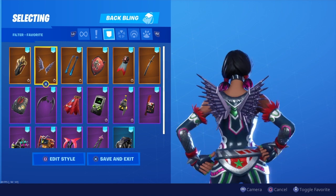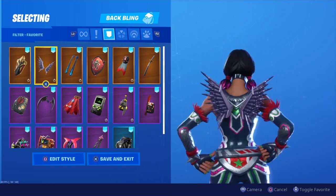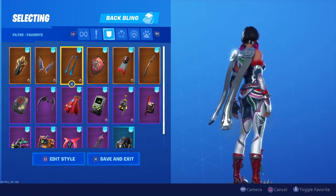Then we got High Caliber — this one's pretty cool. It's like a little smaller wing on the back. Then we got Ice Mantle.